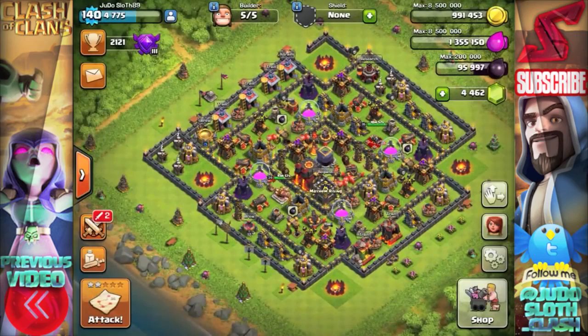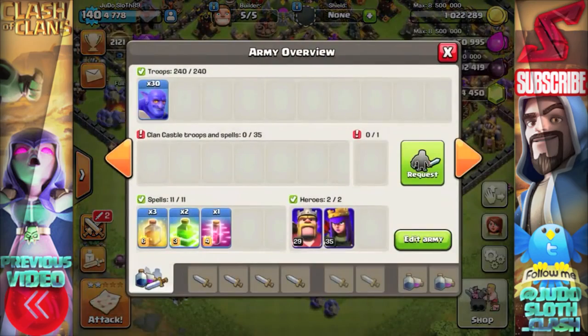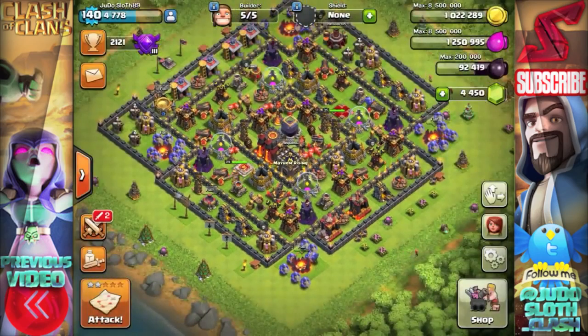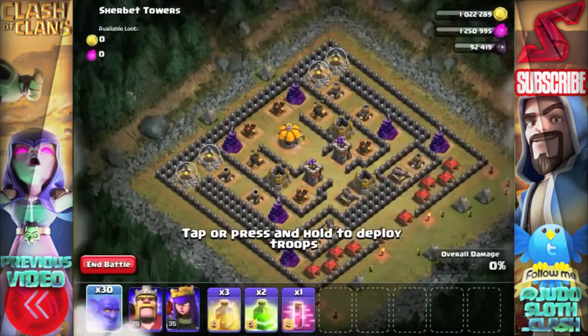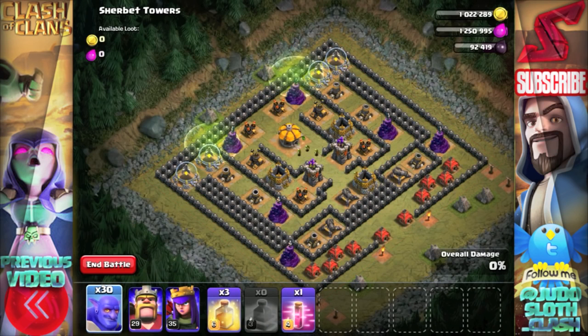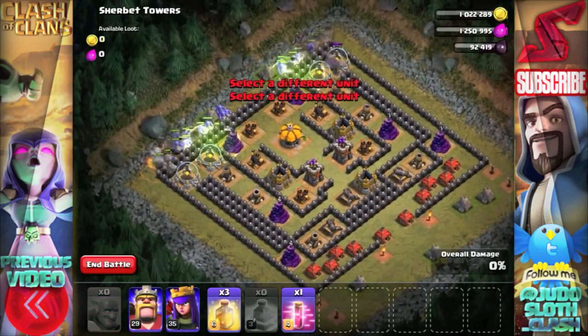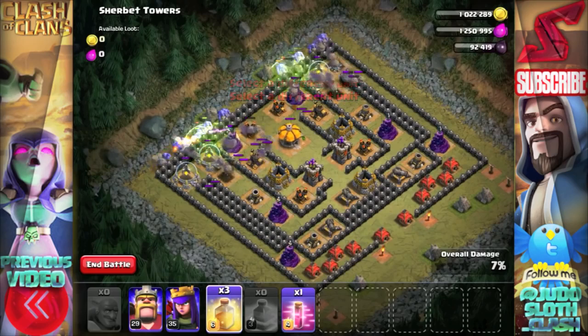Thinking about the raid itself and not as much about the AI this time, let's see whether we can take down Sherbet Towers with all bowlers. The main issue was obviously we don't have anything to tank for them — they went down rather quick — and I was trying to take out the second layer of defenses before I put my jump spells in. So the wizard towers were giving us grief; let's put the jump spells in straight away and spread them out a little better. I've also brought all heal spells on this one to try and sustain their health.